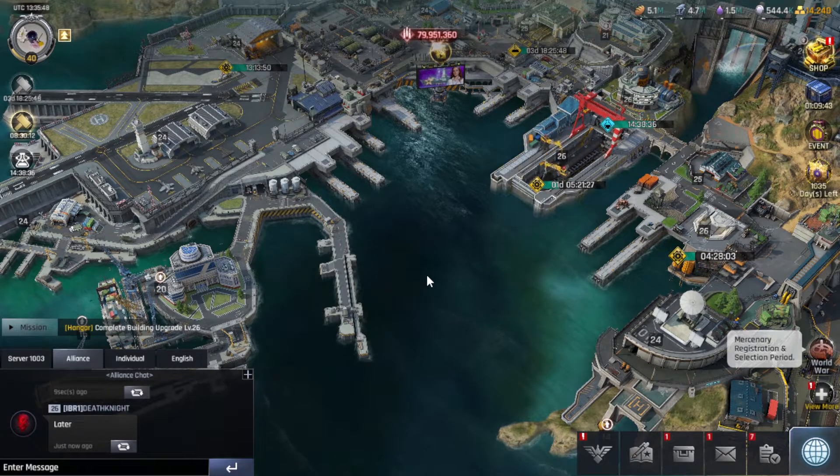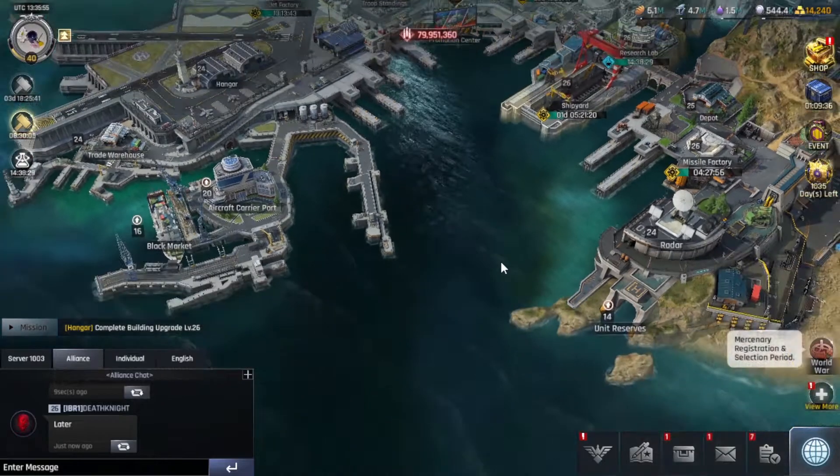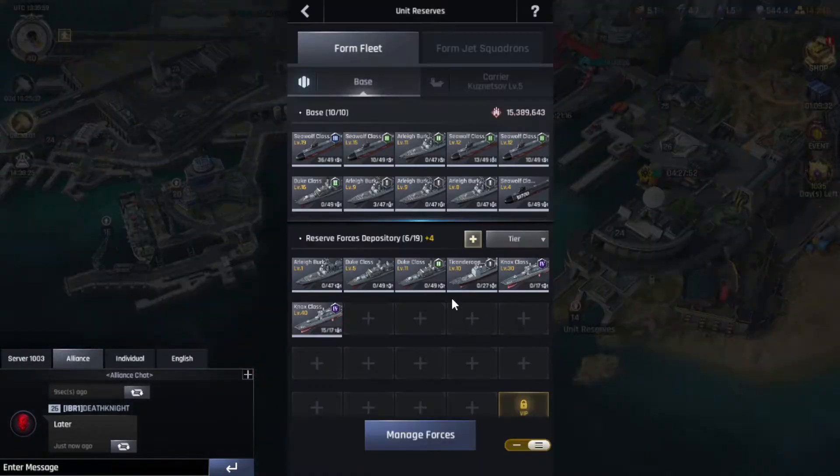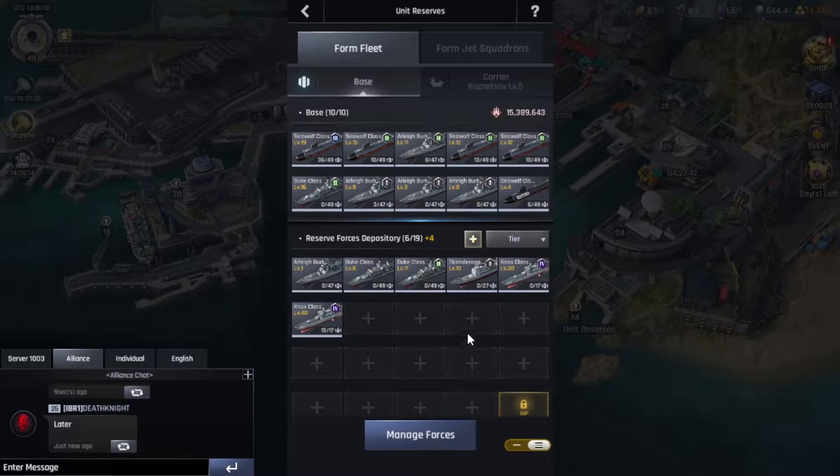Hey there gamers, this is V back with some more Gunship Battle Crypto Conflict. In my previous video about upgrading, I made a tier 4 which didn't happen to go up to one star like I wanted. I still have the two one-stars, but now I have two tier 4 Nox ships. I'm leaving the second one at just level 30 because going to level 40 max level is quite expensive.